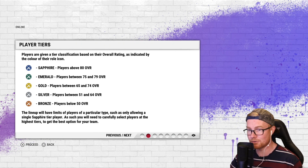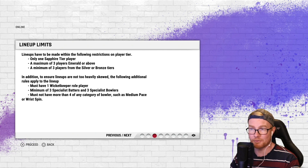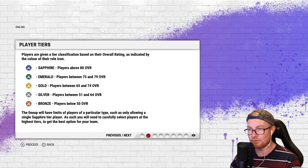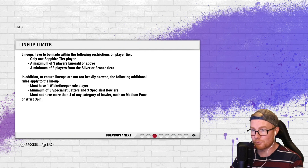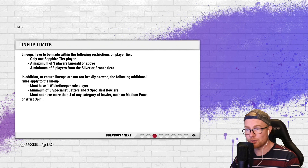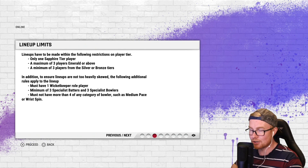Moving on to lineup limits: lineups can only be made with the following restrictions — only one Sapphire tier player, a maximum of three Emerald or above (75 to 79), and a minimum of three players from the Silver or Bronze tiers. Additional rules apply: must have one wicketkeeper, a minimum of three specialist batters, and three specialist bowlers.